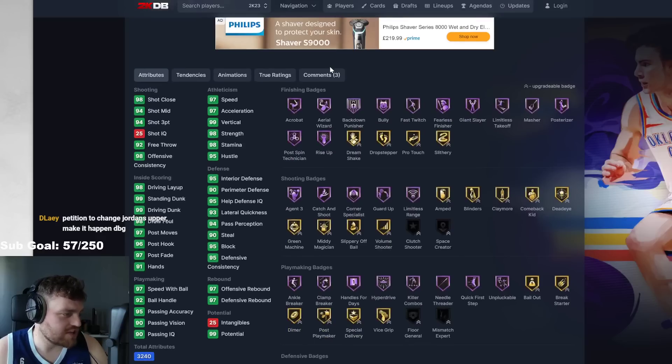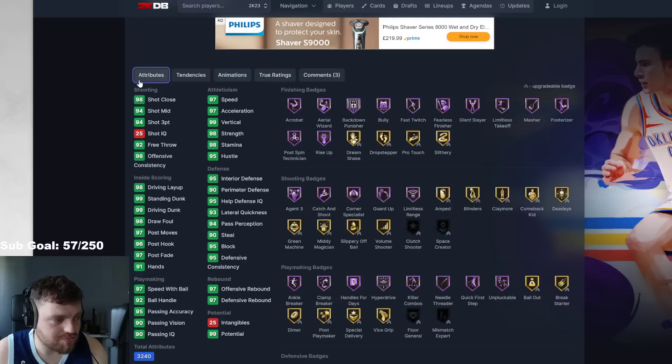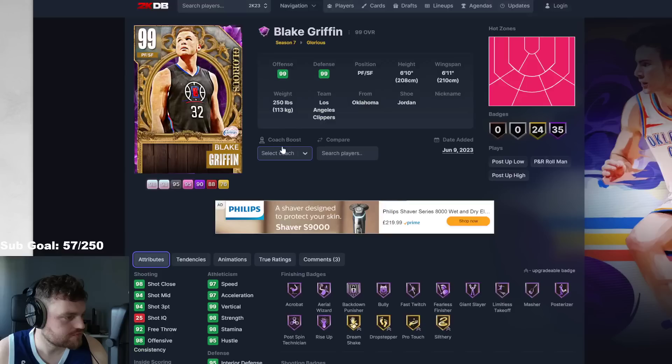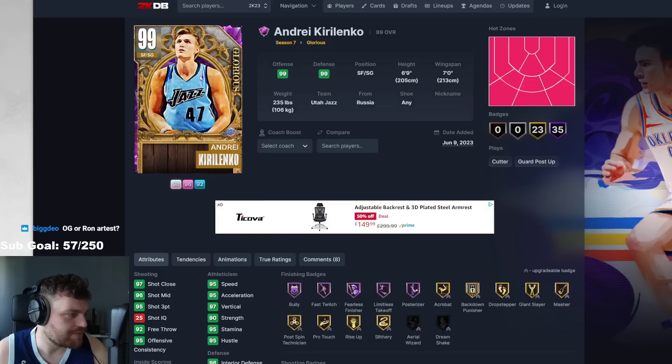Then we got Blake — who's just a giant body, 99 every single stat. Blake is very quick — Garland, Kobe, normal leaner. He's literally just better Jermaine O'Neal. I know he doesn't have the wingspan, but he has the wide player build. He's going to be better than Jermaine O'Neal, which I think is a really, really good option. That is a super, super nice option here in Blake.